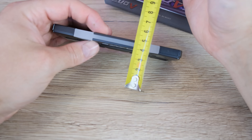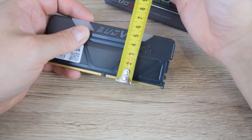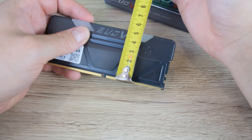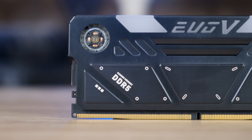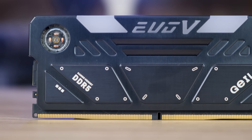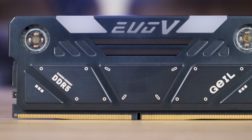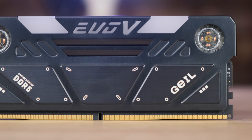That being said, gimmicky or not, these things look absolutely sick. They're kind of big, measuring in at 7mm thick and about 5.4cm high, so you'll have to keep CPU cooler clearance in mind, but I like how big and intimidating they look. The shroud is pretty gamery but it looks and feels premium, and I love the crazy RGB. Overall I just love these things, even though they're a bit impractical, gimmicky, and just completely ludicrous.